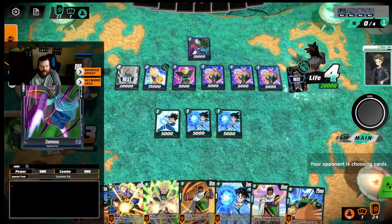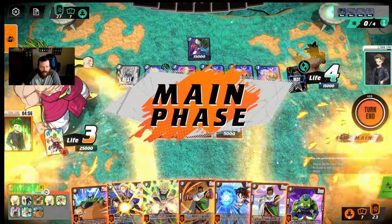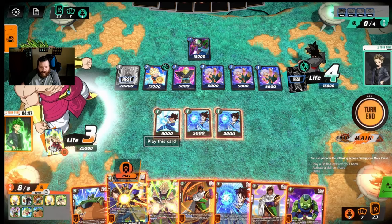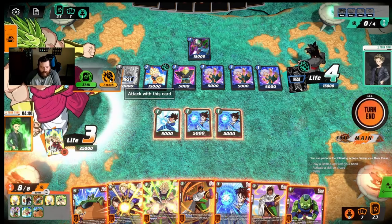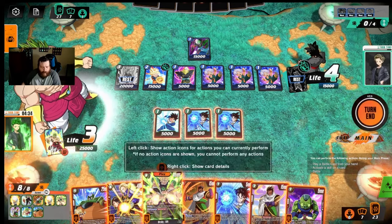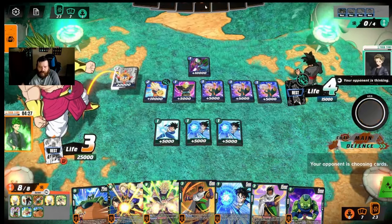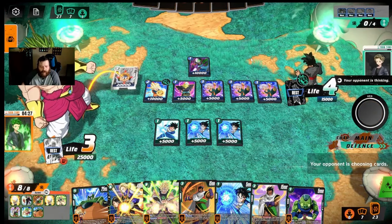He went and played Zamasu, so because of how he played that I'm going to put down Son Goku and put my Androids out, making just a soft attack. I'm not really worried about pressuring him. I might just play a 25k attack here before I use my skill because I'm really just trying to get a card out of his hand — not trying to do anything else. He didn't counter — perfectly fine.